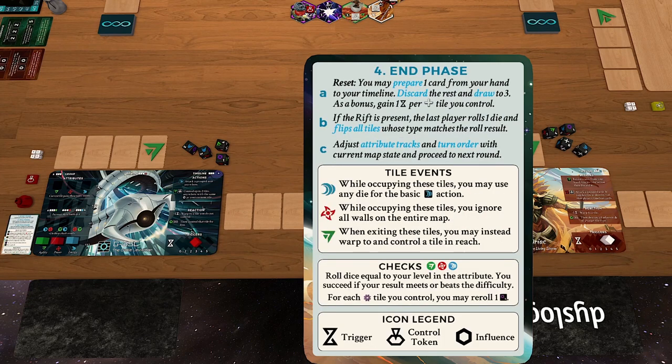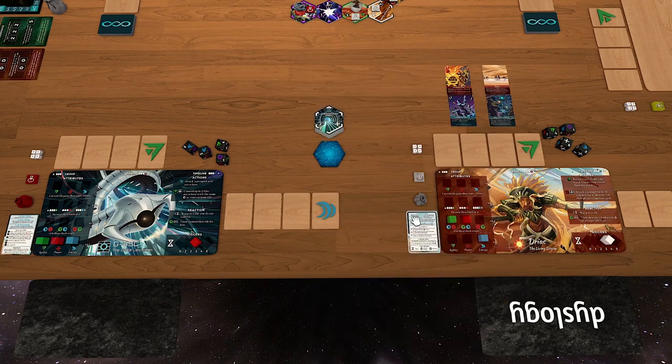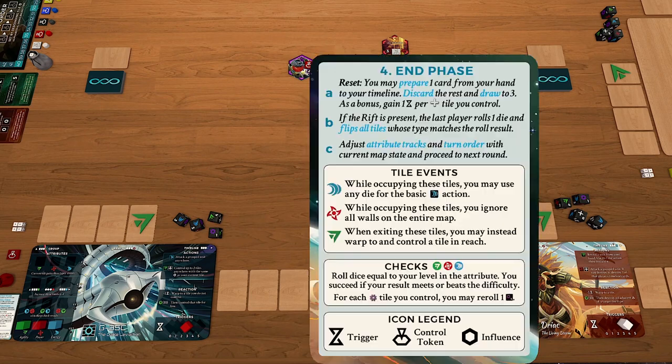You then go to the end phase. With cards remaining in hand, you can put one into your timeline to preserve it — that's the prepare keyword. Everything else in your hand is discarded, then you draw back to three cards. Also during the end phase, for each boost tile you control, you gain one trigger at the end of the round. That's a great source of trigger income.